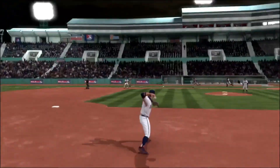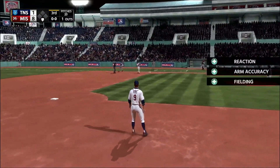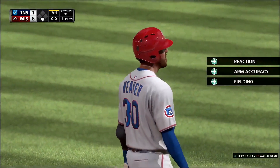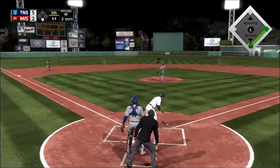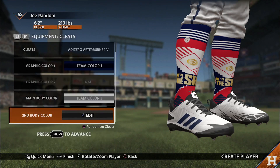As far as the less critical portions of the mode, Road to the Show player creation will feature improvements to the heads, skins, and hair that you can choose from. In addition, the new batting stance creator will allow you to put your personality into the game in a way that's never been seen before.